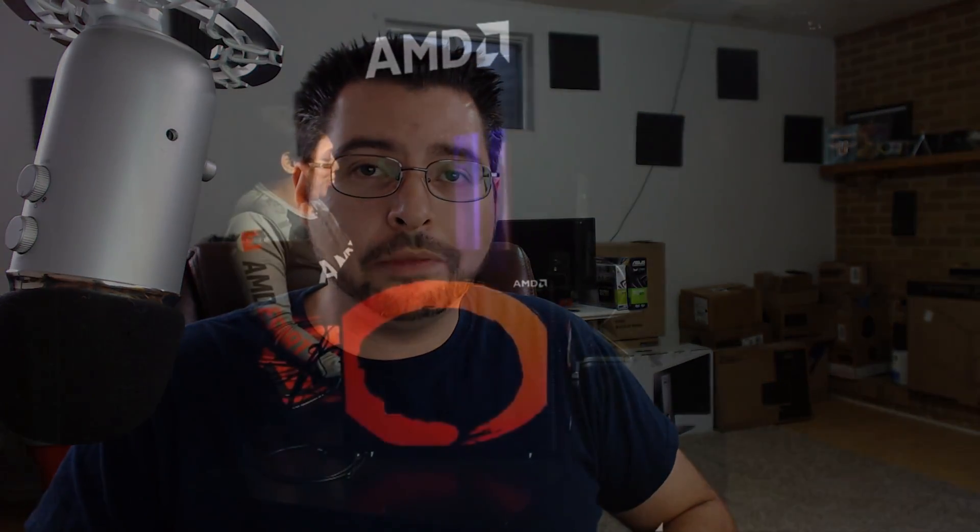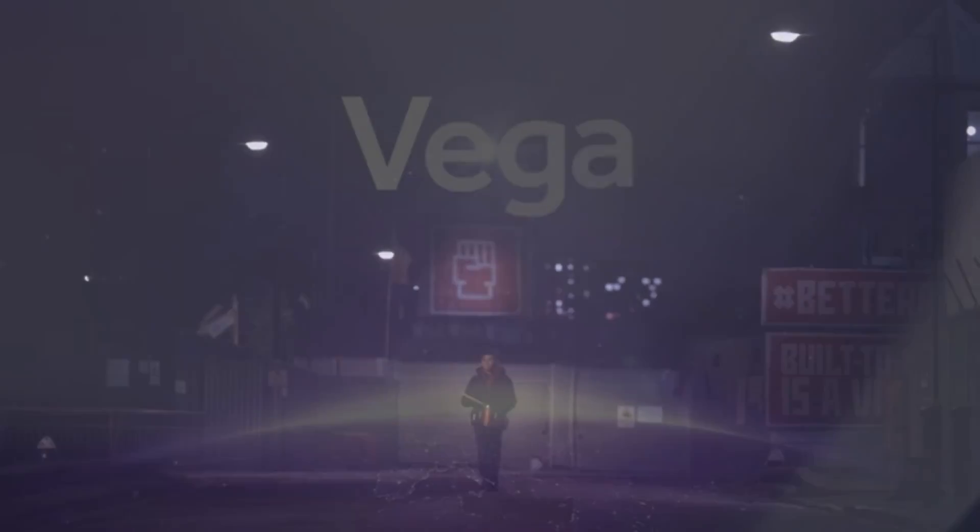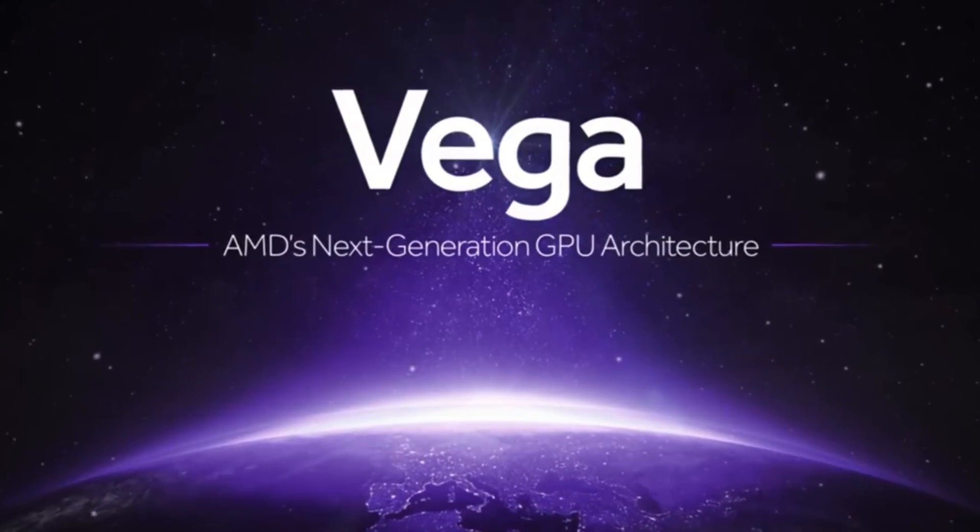The reason why this is upsetting people is because if we go back in time — and I did a video on this, links in the description below — the first time Vega was basically shown to the public was at the New Horizon event back in December. There they were showing it off playing Battlefield and Star Wars Battlefront at 4K. And then at CES 2017, they were specifically showing off gaming performance with the Doom demo and also went into a lot of gaming-specific architecture changes.